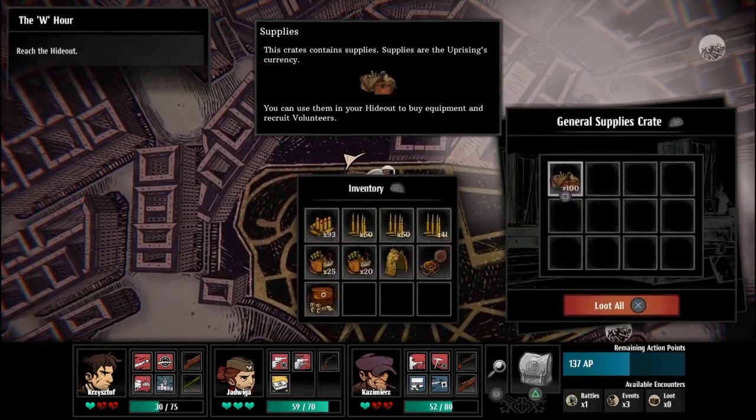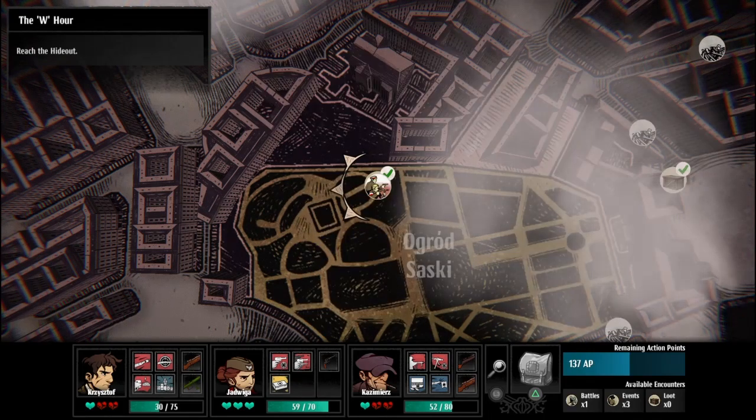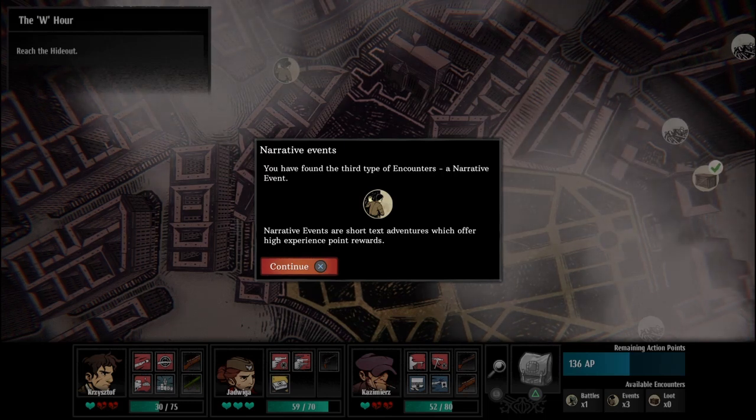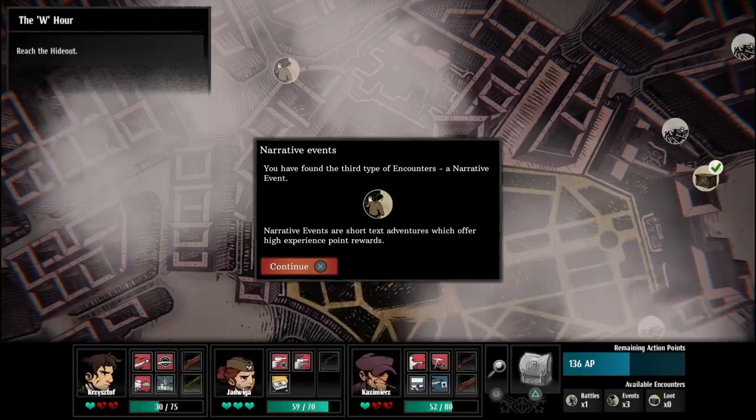General supplies — uprising currency. You have found the third type of encounter: a narrative event. Narrative events are short text adventures which offer high experience point awards.